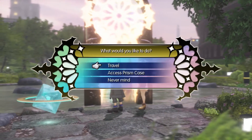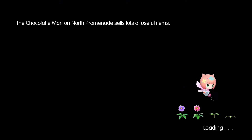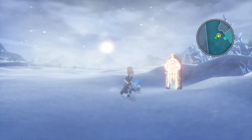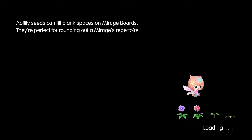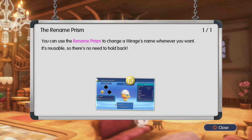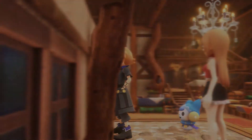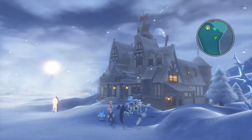The next thing I want to do is travel to the ice region. The first thing I want to do is come back in here and grab this box that I completely forgot about — the Rename Prism. The Rename Prism basically lets me rename whatever mirages I have without having to worry about it, and it's completely reusable. I don't know why you even need a Prism for it.